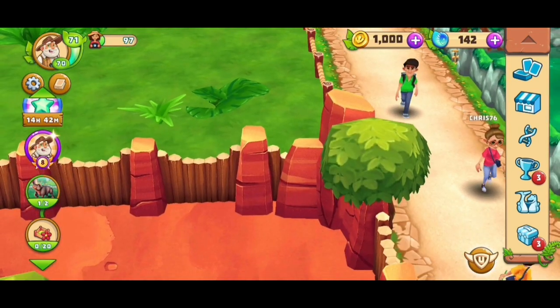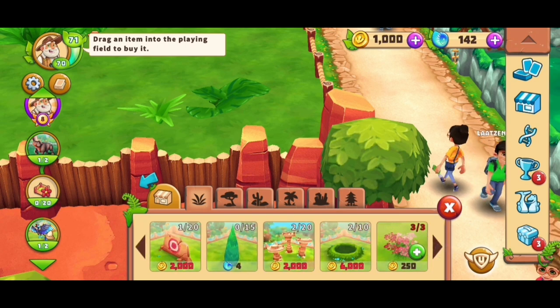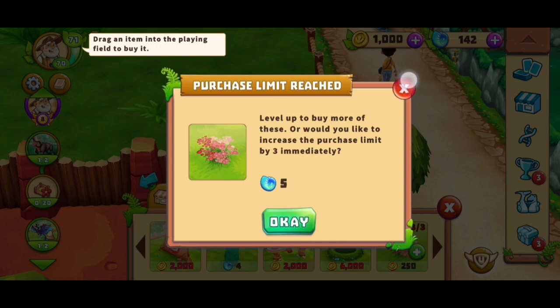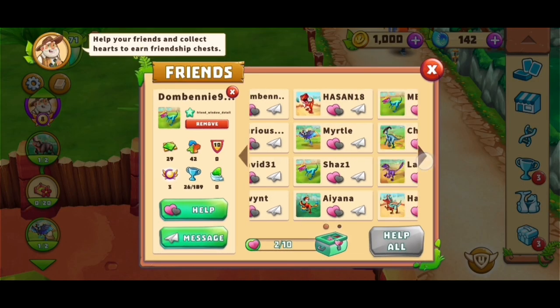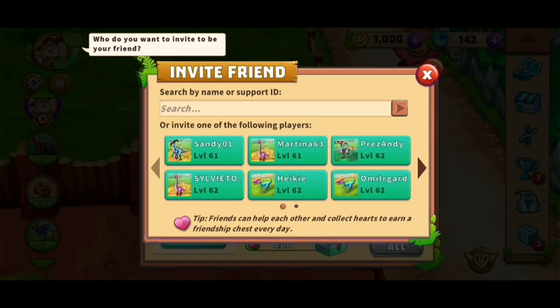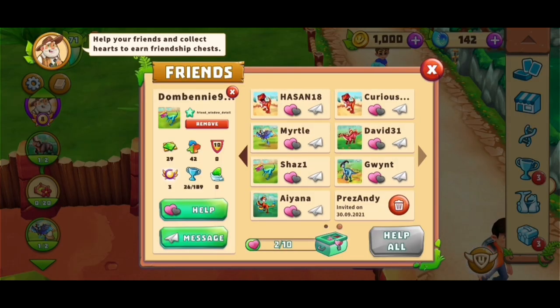But I still need to build also these 20 enclosure decorations, and unfortunately I already bought everything that I could buy with coins. So I will need to wait until I have some new ones in the chests and the friendship chests. Maybe cute. And I'm still looking for a new friend.